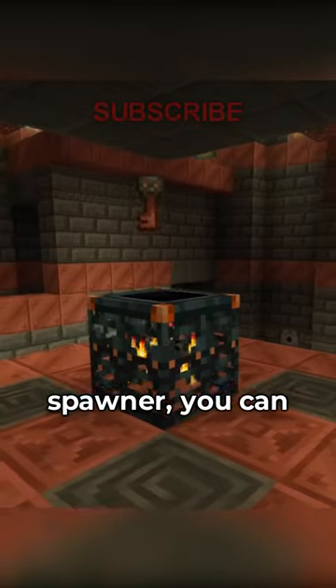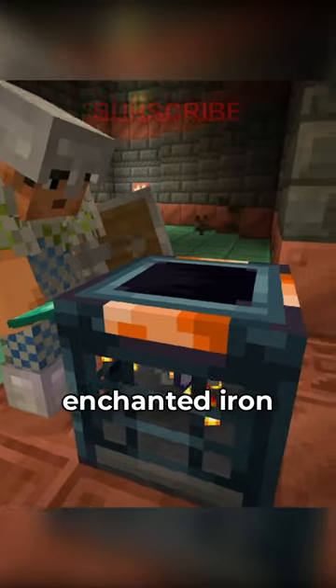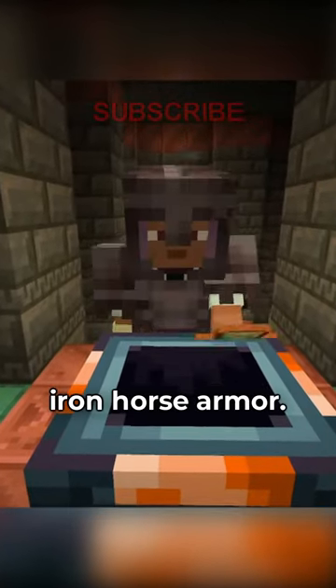Basically, when you kill all the mobs from a spawner, you can get this key, use it on the vault, and get a diamond, enchanted iron armor, enchanted iron tools, or iron horse armor.